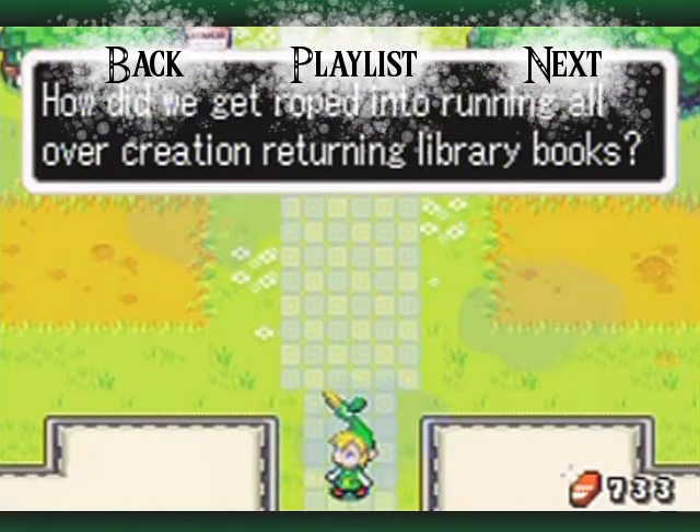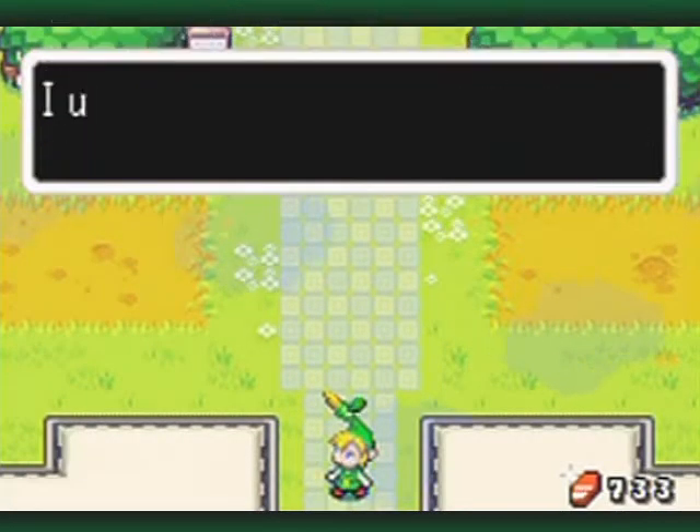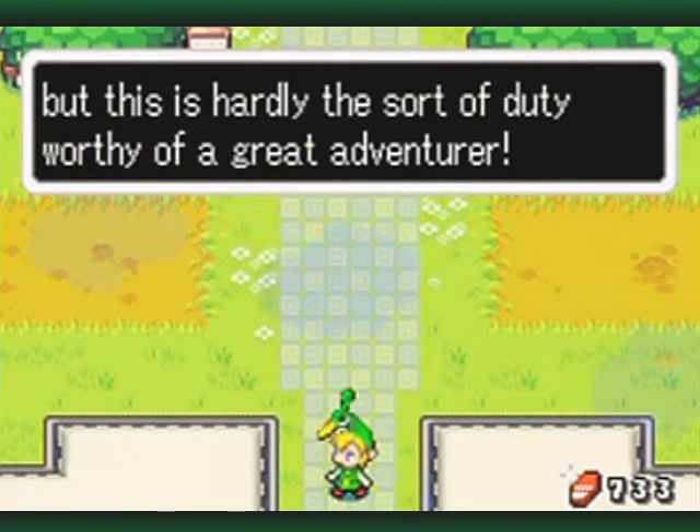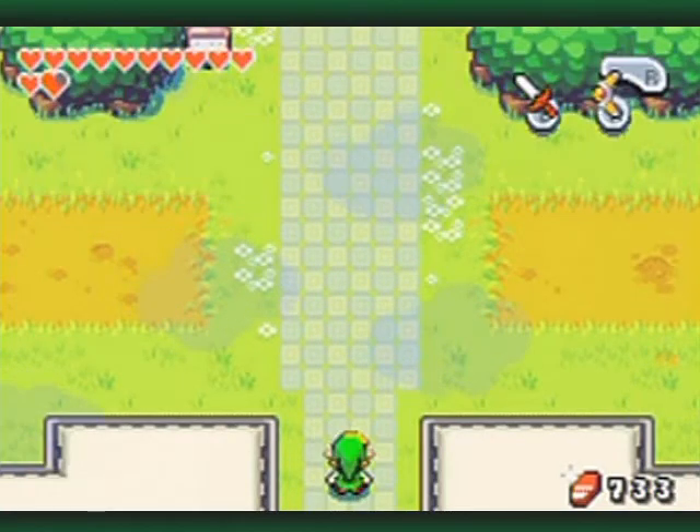How do we get roped into running all of a creation returning library books? I understand it's all just to learn how to enter the Temple of Droplets, but this is hardly the sort of duty worthy of a great adventurer. You said it, Ezlo.